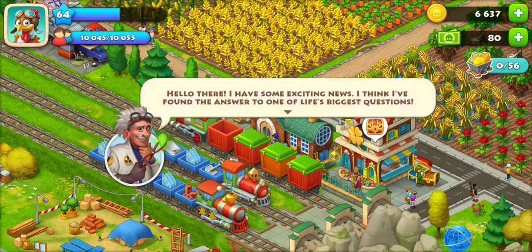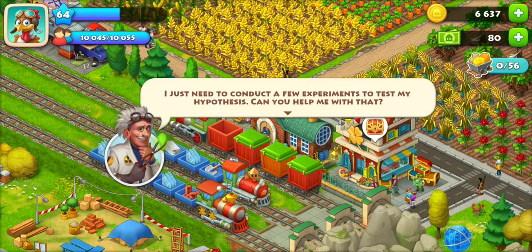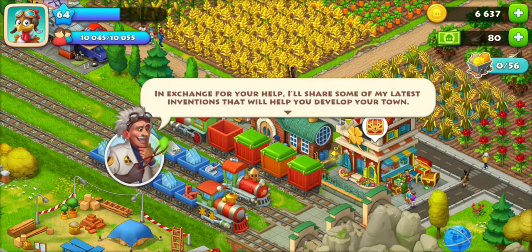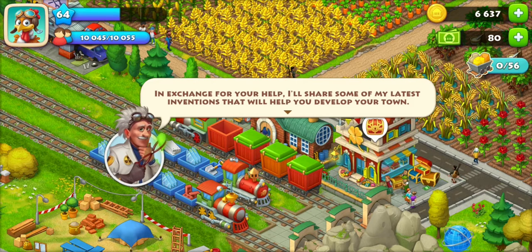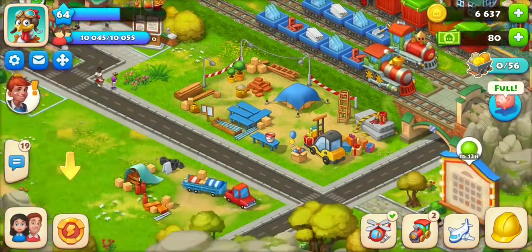Professor Verne says: 'I have found some exciting news — I think I found the answer to one of life's biggest questions. I just need to conduct a few experiments to test my hypothesis. Can you help me?' Sure, Professor. In exchange for your help, he'll share his latest inventions to help develop your town.